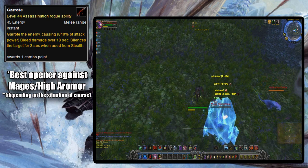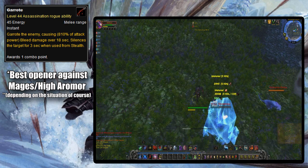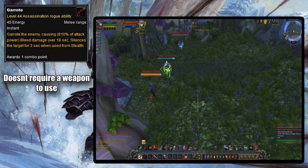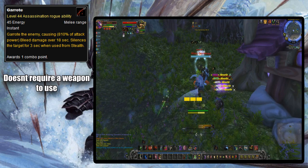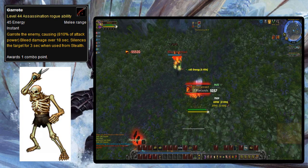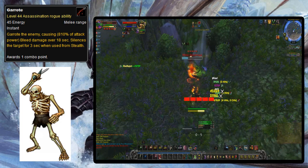When Cheap Shot was changed to share diminishing returns with Kidney Shot, Garrote became basically the go-to opener against any class a silence would be effective on. As a little side note, Garrote is one of the few rogue abilities that doesn't require a weapon to use, so it can be used while disarmed. Also, for the longest time, Garrote just straight up didn't work on skeleton undead mobs as a fantasy element — skeletons can't bleed — though there are plenty of other things Garrote works on that don't bleed in lore. Blizzard just decided to make skeleton undead immune to Garrote for some reason.